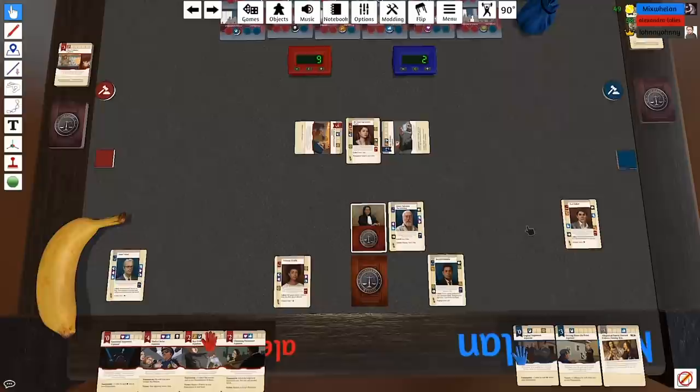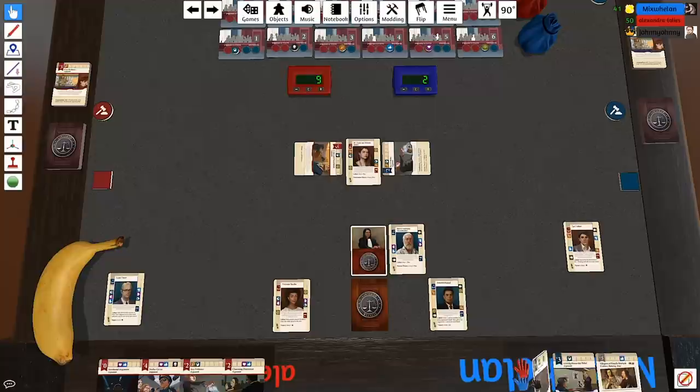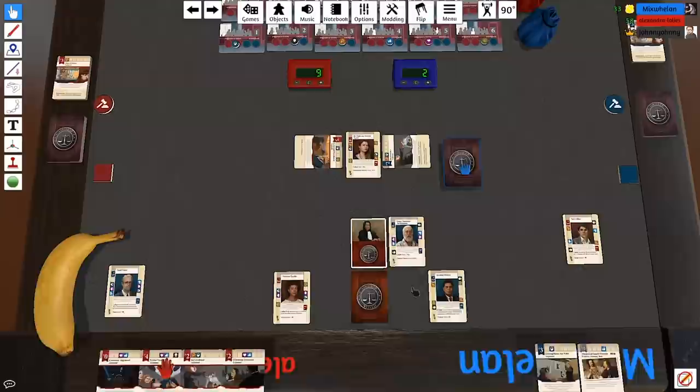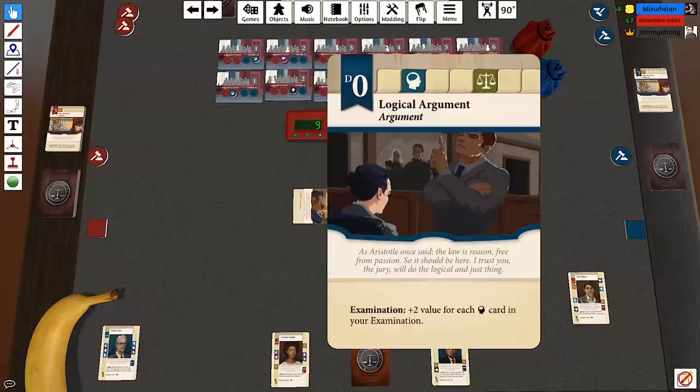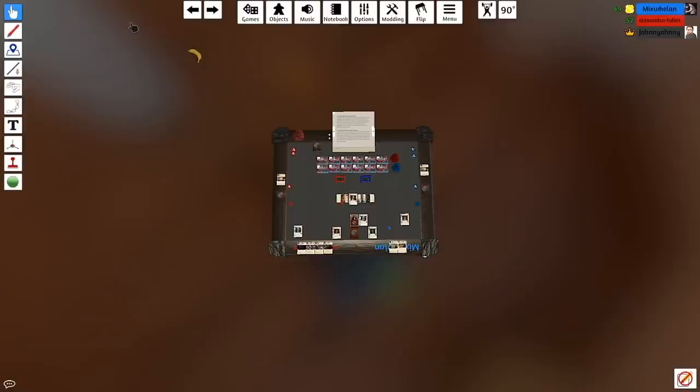'As Aristotle once said, the law is reason free from passion — so it should be here. I trust you, the jury, will do the logical and just thing.' I present this Logical Argument — the judge just needs to stop messing with my evidence. That's going to give me plus four, bringing me up to six.